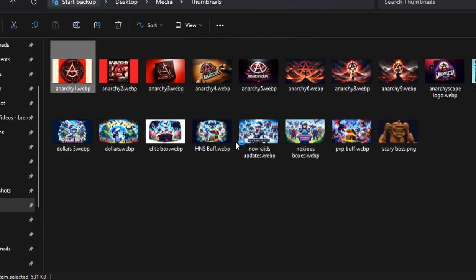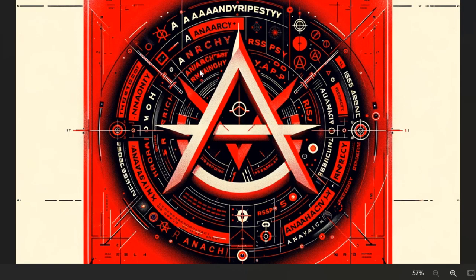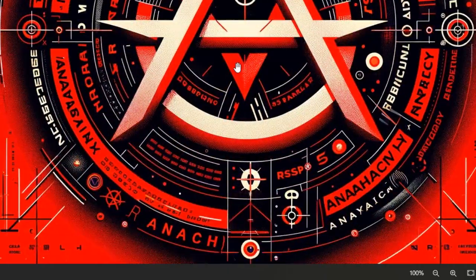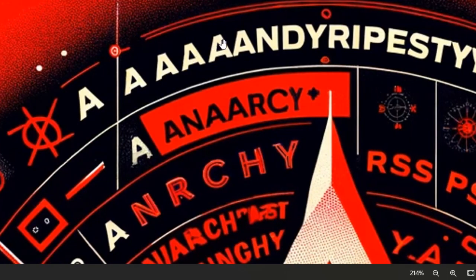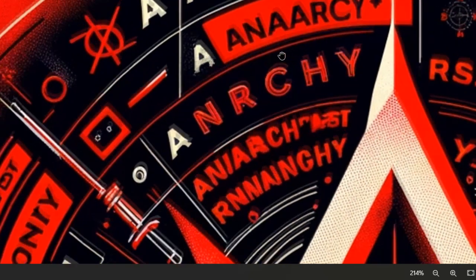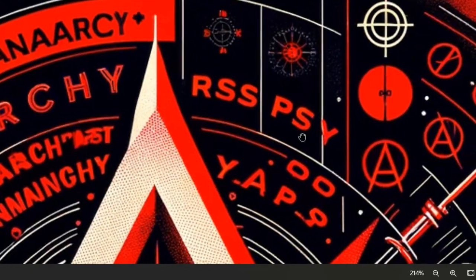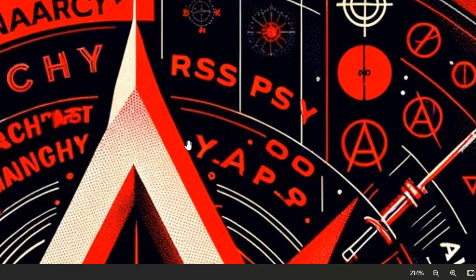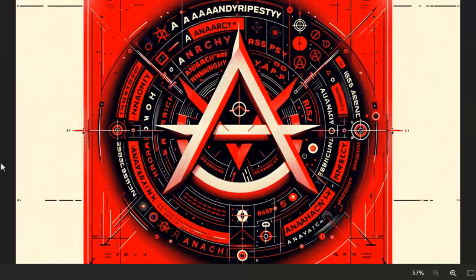I've created at least 10 different thumbnails so far, and I'll go ahead and critique some of them really quick. These are going to be good for YouTube videos - making thumbnails that are really high quality - or for making logos as well. But if there's too many letters, it's not very good, as you can see. It says all the way up the top 'anarchy' misspelled, 'anarchist' misspelled. I told it to just write RSPS and Anarchy, and this is kind of what it gave me.